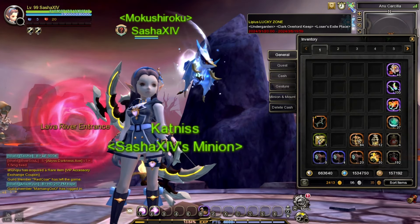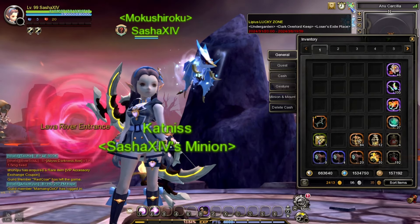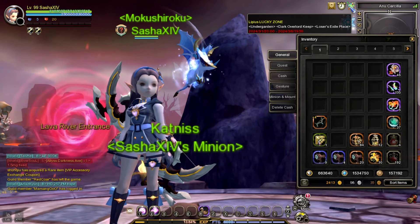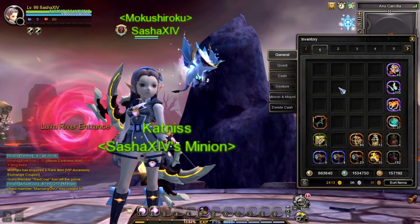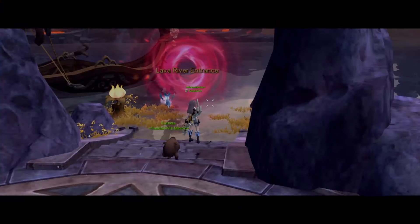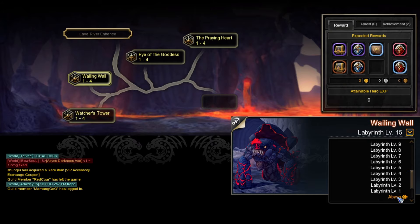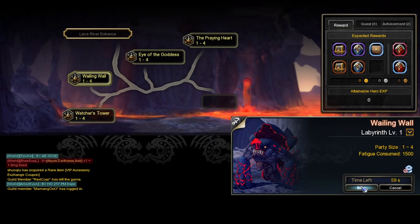As you can see, the current Lucky Zones are Undergarden, Dark Overlord Keep, and Looser Exile Place. This sub has no tokens in the inventory. We'll try to obtain one. We'll run the Wailing Wall at the lowest slot available, which is slot 1.